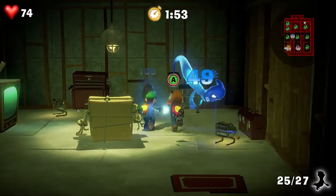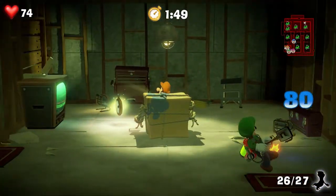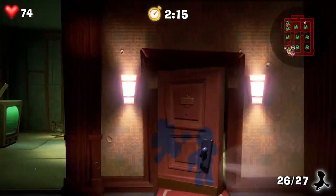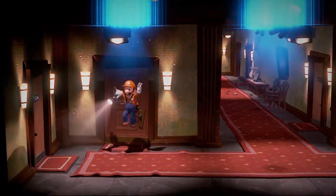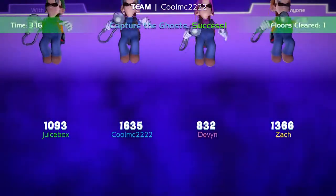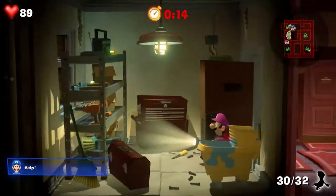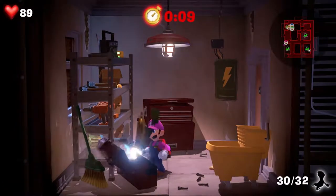These power-ups are godsends for capturing ghosts quickly and efficiently, and you need to be efficient because you don't have a lot of time to complete the given objective. You can't spend a lot of time just sucking up anything and everything, so unless the floor's objective is to collect a certain number of coins, don't spend too much time collecting stuff. Though do be aware that smaller rooms full of objects or chests can net you bonus time, so don't ignore them.